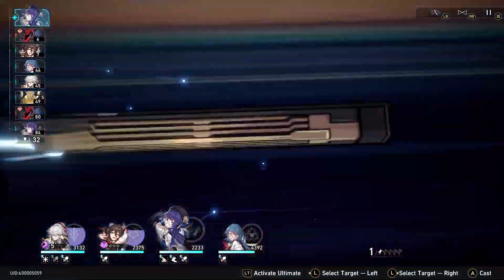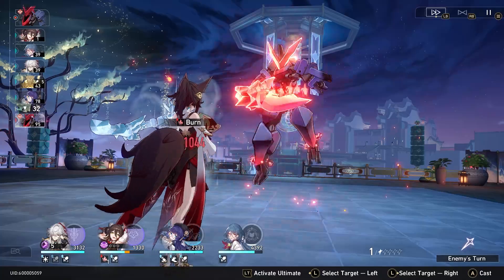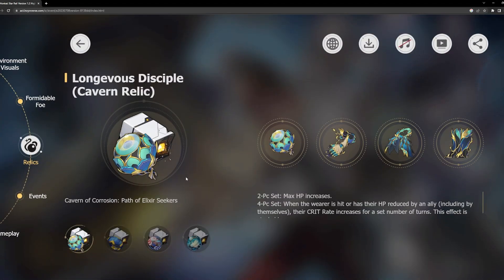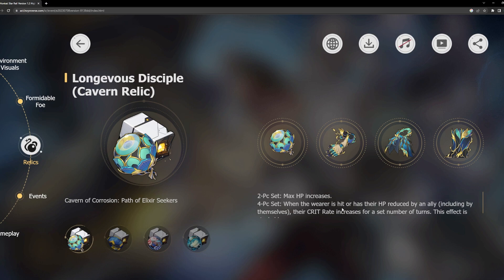You should probably stay with what you've got if it's really good. But if you're trying to build a new character and they're going to use one of these sets, then this will probably be the best way to do it. The first relic set is Blade's signature set. The two-piece gives max HP, and the four-piece is: when the wearer is hit or has HP reduced by an ally, their crit rate increases for a set number of turns, and this effect is stackable. This is really good especially for Blade.